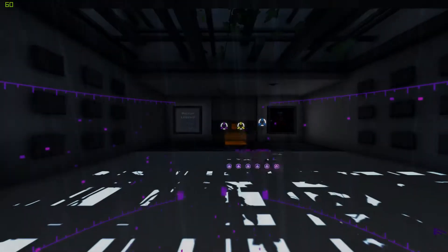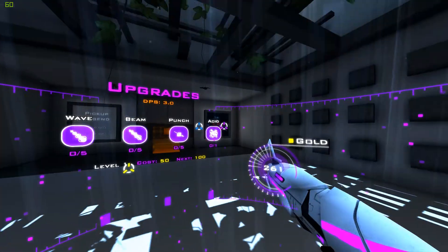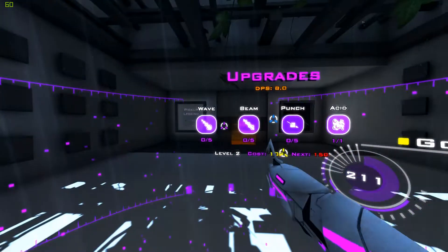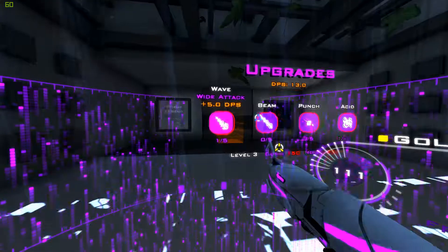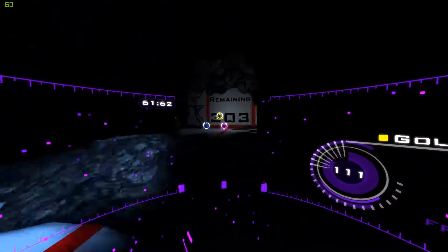Impossible, impossible. Right, I'm going for plasma beam and I'm going to upgrade it with acid. Click on it - is it wave that does it more? Yeah, get a bit more damage per second with acid. See if this helps.